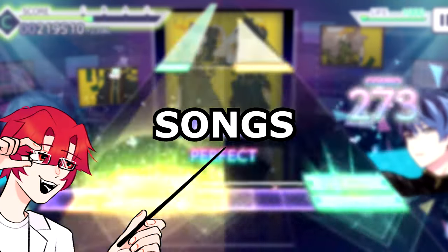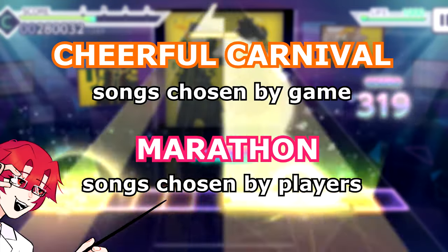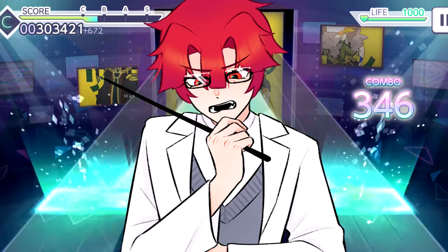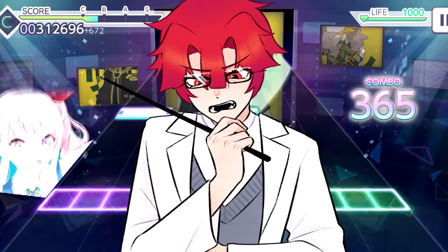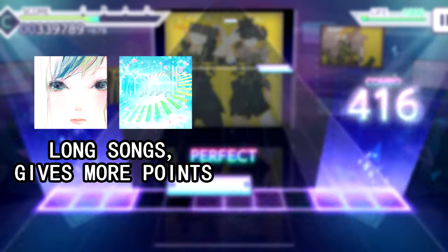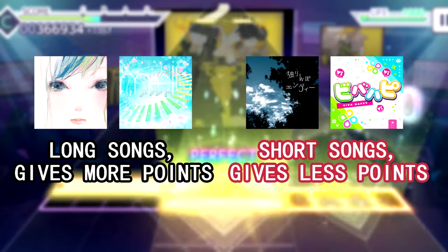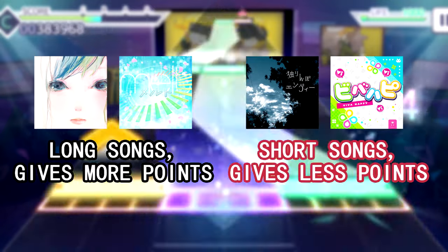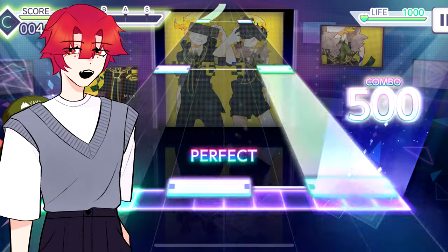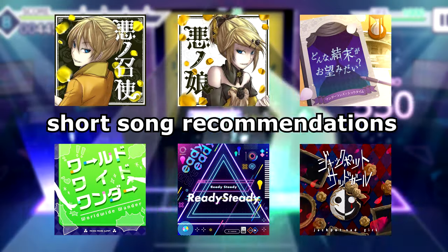Next up is songs. While in cheerful carnivals it's all random and you play what you get, in marathons you get to choose — but so do other people. On the occasion your song does get chosen, here are a few meta songs. Lost and Found and Melt are most common for point maxing, while Hitorimbo Envy and Viva Happy are for efficiency. Solo players — if you choose these songs, there's a high chance of disbanding. So either try some alternatives or join a tiering server.